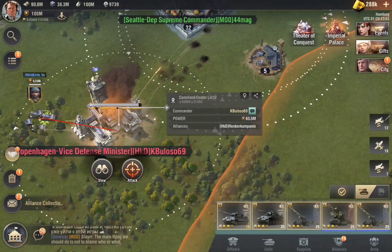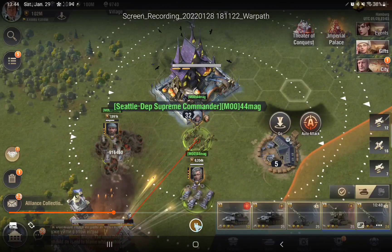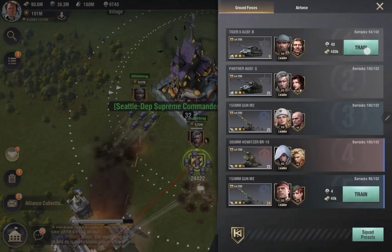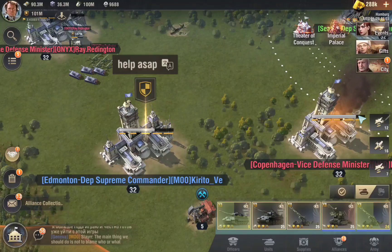Now I'm going to use all my howitzers together to do maximum damage. This one is getting engaged so I garrison it, this one as well, and this one as well. I go back, I train. I already did a bit of damage here.